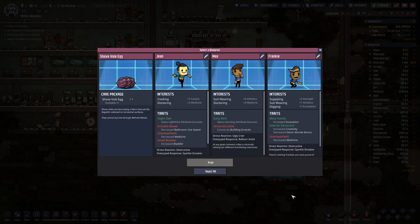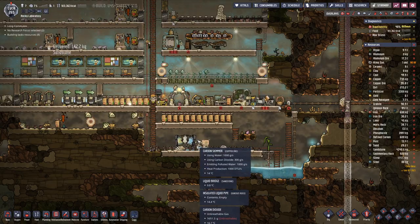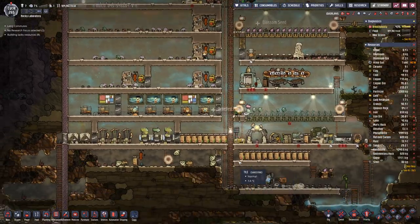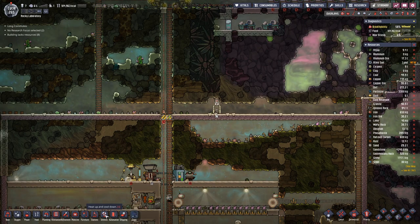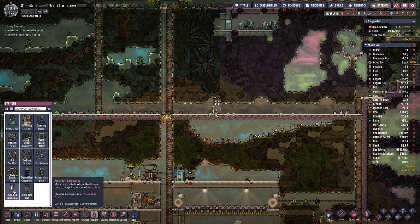What do we have in here? We are good on the duplicant side, so let's take those eggs. And then we can continue with the station up here.